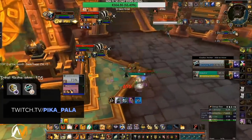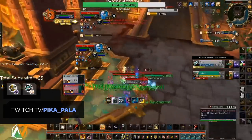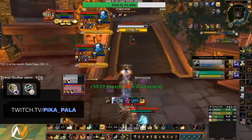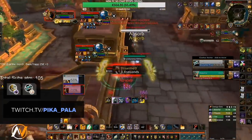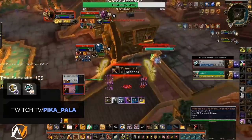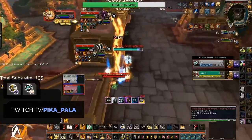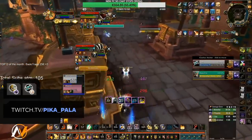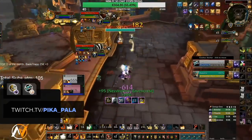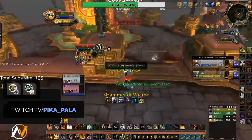Our next composition is Retribution Paladin with Disciplined Priest. Retribution Paladins have tons of burst during small windows — specifically with Execution Sentence and Avenging Wrath. The best partner to assist during these windows is a Disciplined Priest. You look to stun a target while the Priest fears the other, then utilize Dark Archangel for extremely potent setups. While it's not hard, this composition does require a certain amount of coordination with your healer.